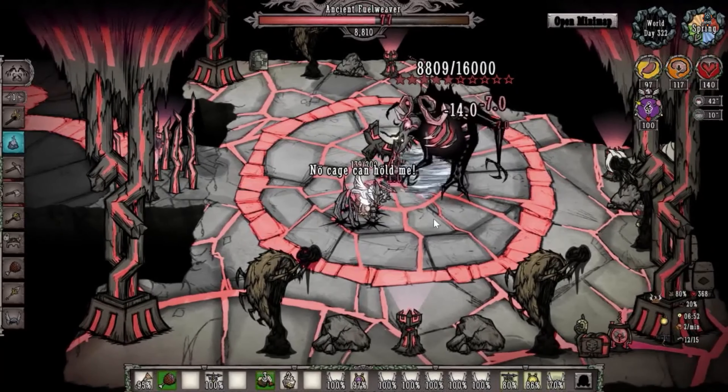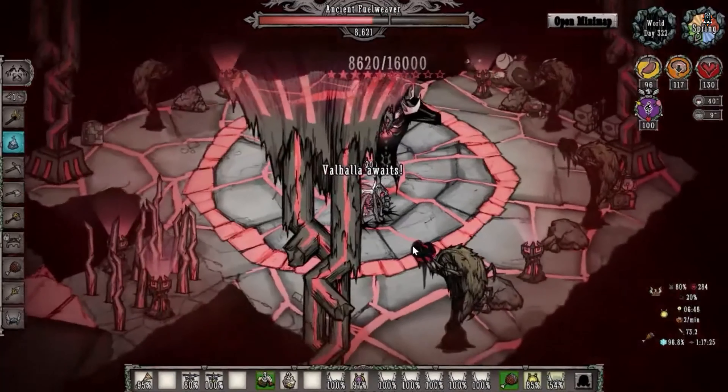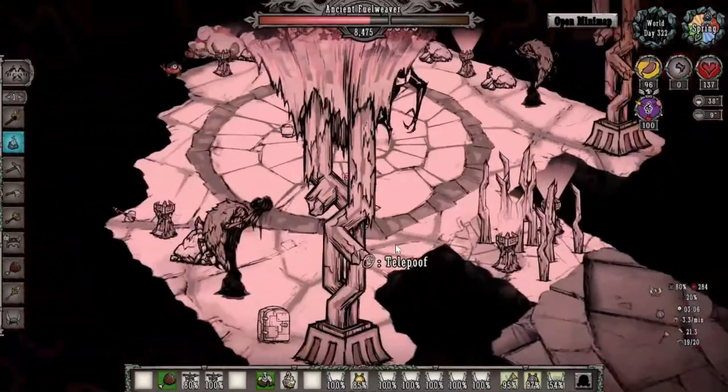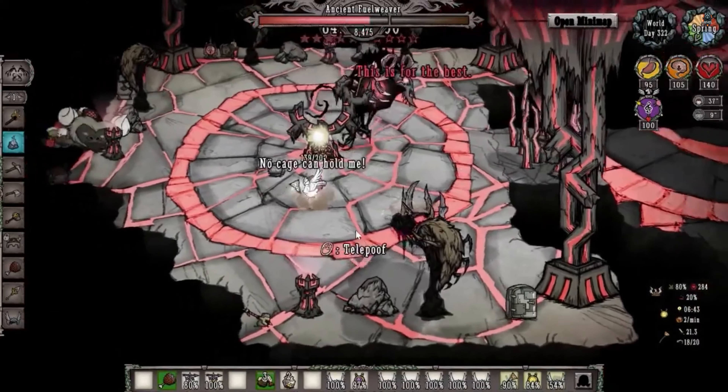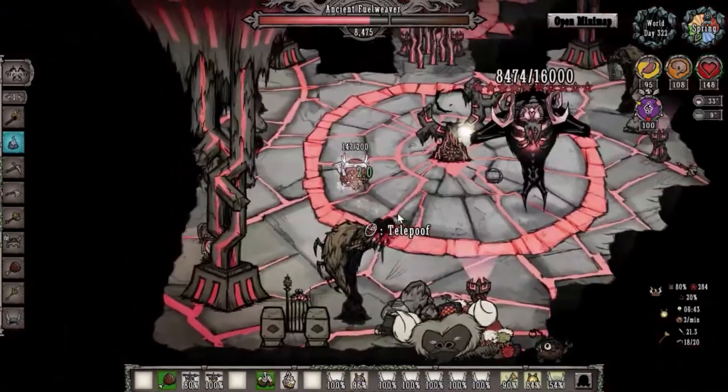You can collect resources, hunt animals, cultivate food, build shelters, and face challenges to survive. The game also features a crafting system where you can combine different items and materials to create new equipment, tools, and structures.